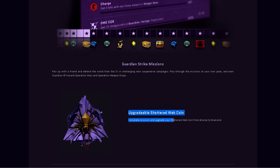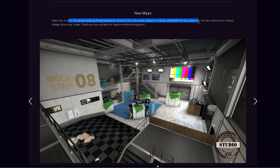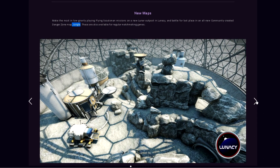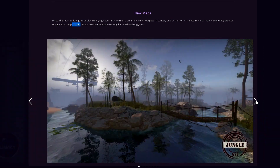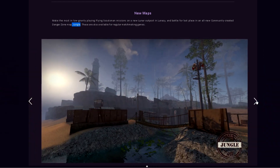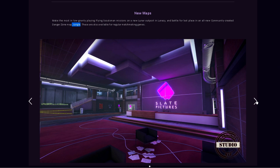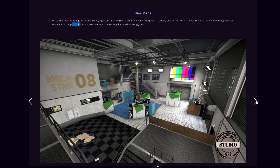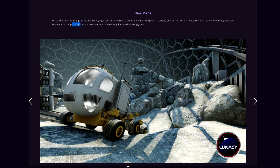You have an upgradable Shattered Web coin — complete missions and upgrade from bronze to diamond. There are also three new maps: Lunacy, which is a space-themed map; Jungle, a Danger Zone map that gives Crisis vibes; and Studio, which looks pretty sick and more aesthetic than the other two.